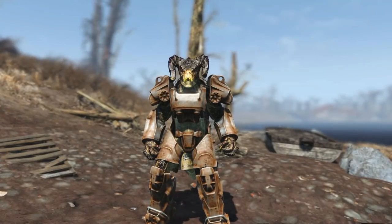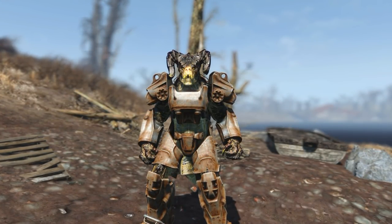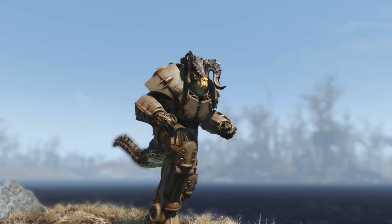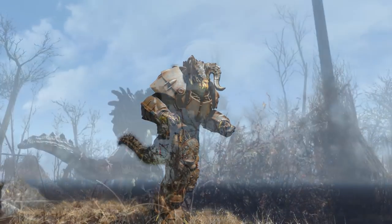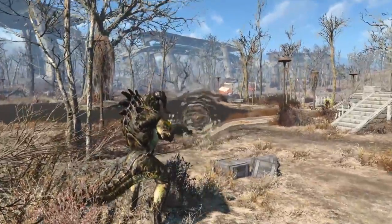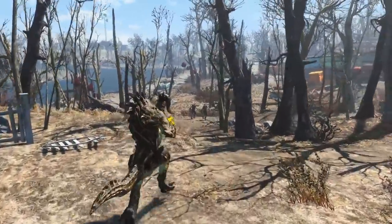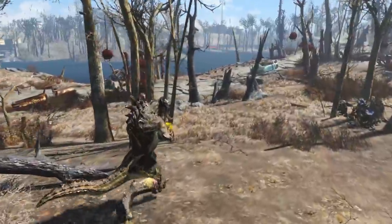Additionally, you can actually equip Power Armor on top of this thing, as it is a Power Armor frame that has just been made to look like a Deathclaw. So since this is just the frame, you equip some Power Armor on top and now you are a Deathclaw wearing Power Armor — which is kind of neat and very Fallout. The way that this is all done is a bit odd, but the end result is honestly kind of cool.